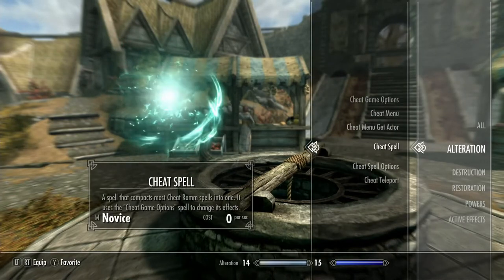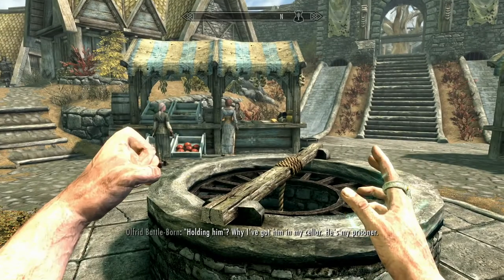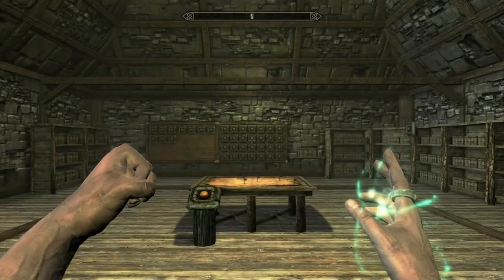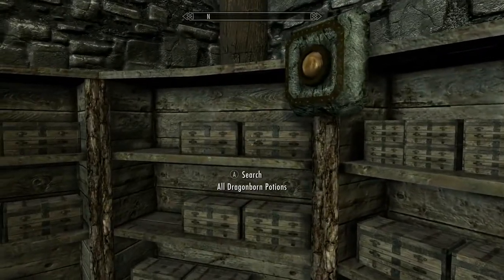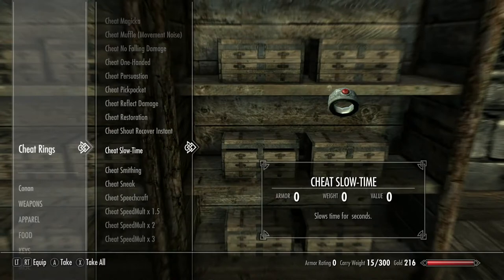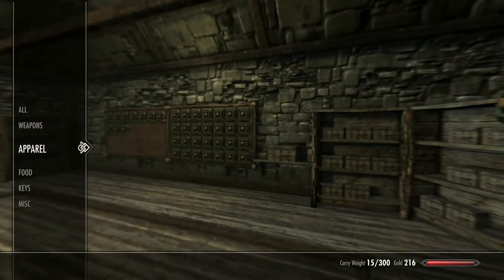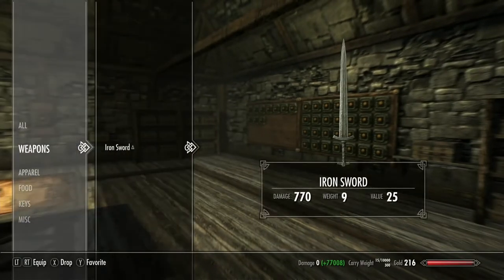To accomplish that, I'm going to use the Cheat Room a little bit. I'm going to save my current location and then go to the Cheat Room. This time I'm going to keep it very simple — I'm going to grab some keys and a couple of cheat rings: the carry weight ring, the god ring, and the no-clip ring (officially 'toggle collisions'). I'm going to actually wear the god ring — it will just make things easier.